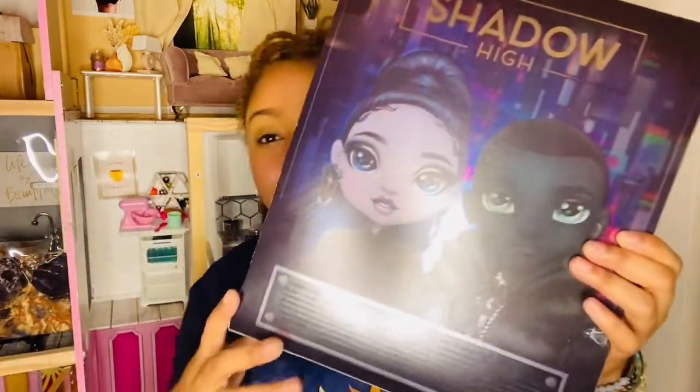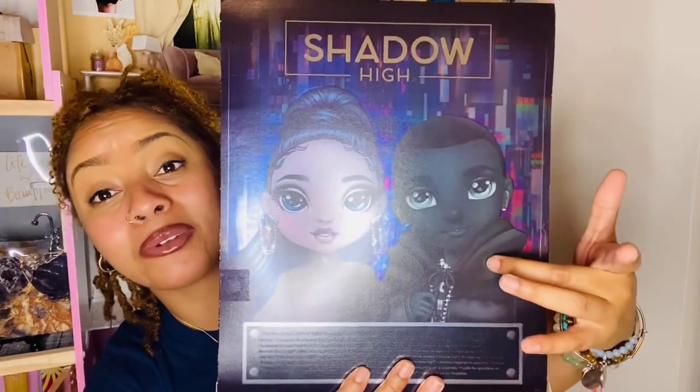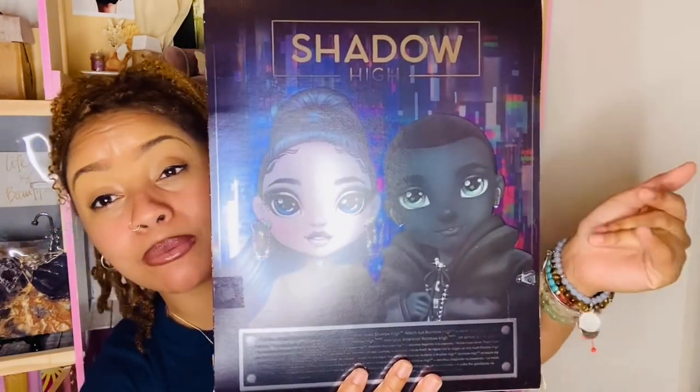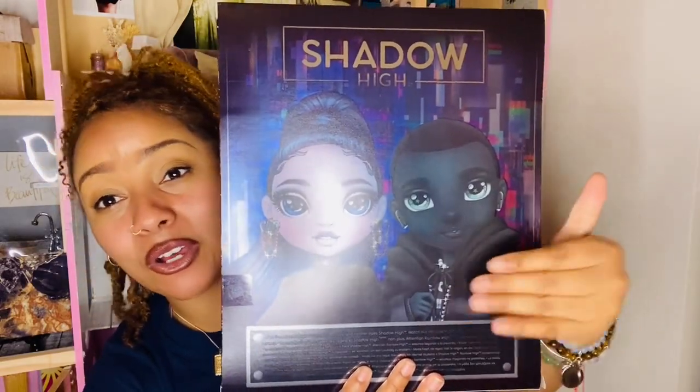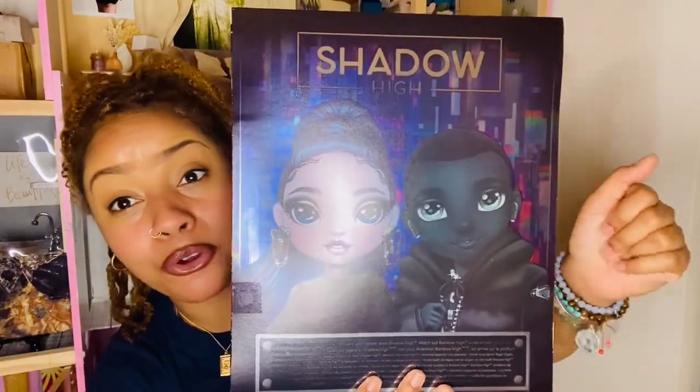I might get a little flack for this, but I like the Shadow High boys more than the Rainbow High boys. I have Ash, but the Rainbow High boys — River and Finn — they just don't attract me. When I saw Ash I was like, I want him right away. And I feel the same way about Rex. I'm going to order him next. He comes with a laptop, so it'll be dope to have a doll laptop from the MGA Shadow High brand.